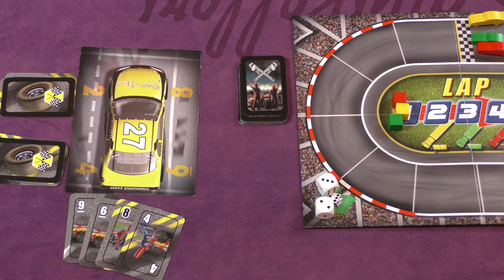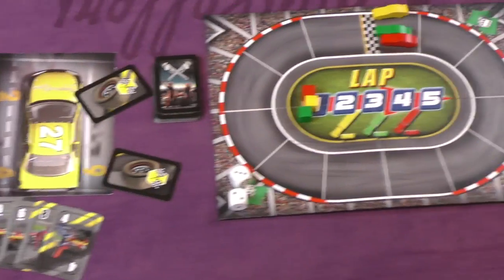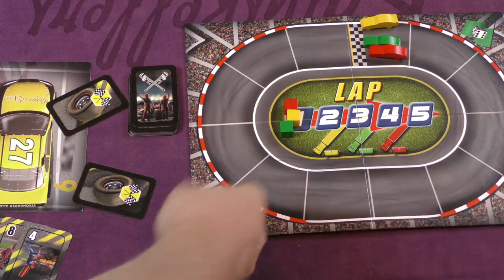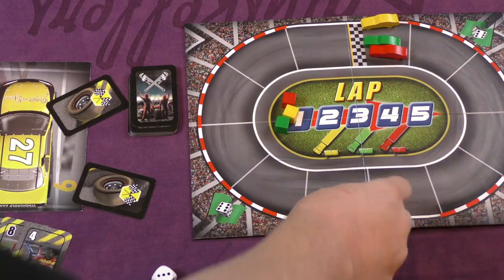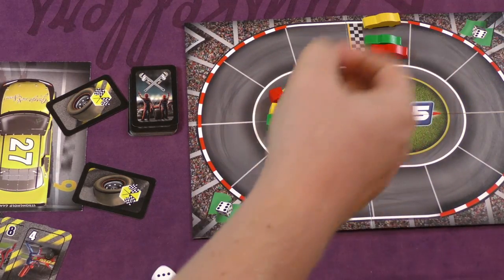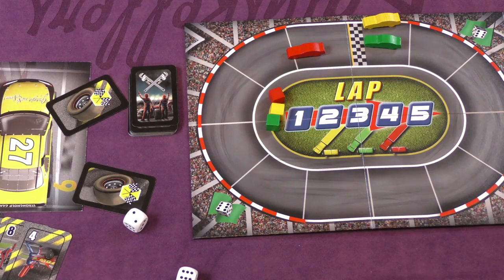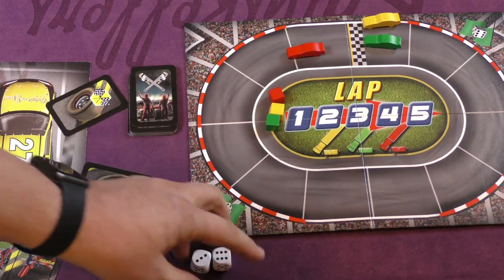Once you have everything done — once all your tires are capped — as long as the other players haven't finished, you can start rolling a die. If it's two teams, there's only one die; if there's three teams, there's two dice. You start rolling as quickly as you can, and every time you roll a six, you get to move your car forward one. Once everyone shouts stop in a three-player game, then another person will start rolling, and when the third person finishes, they shout stop.